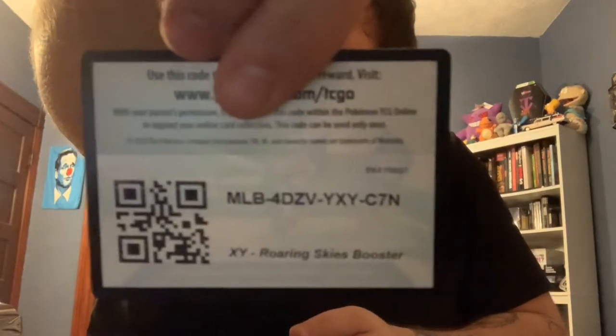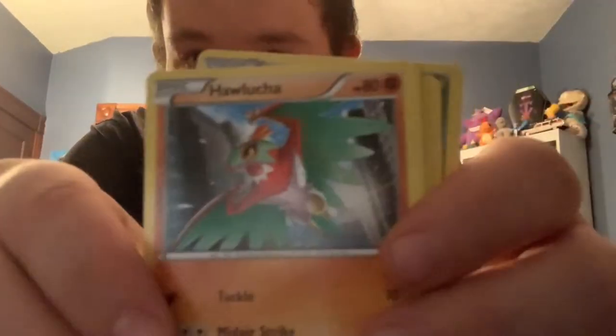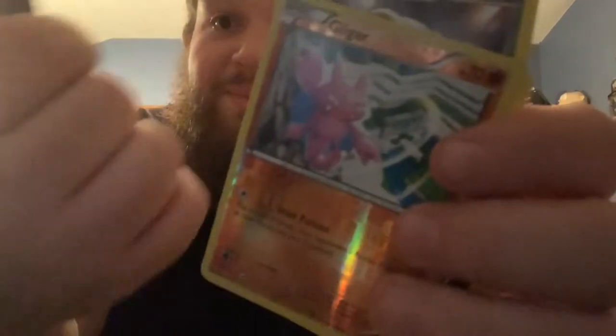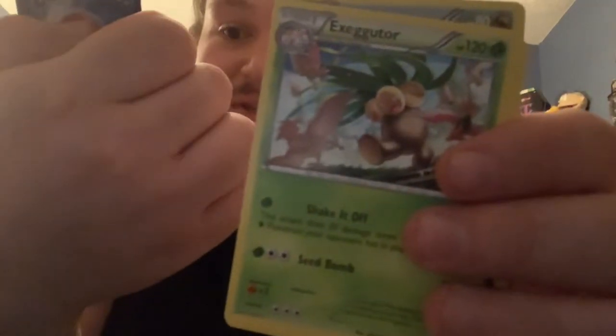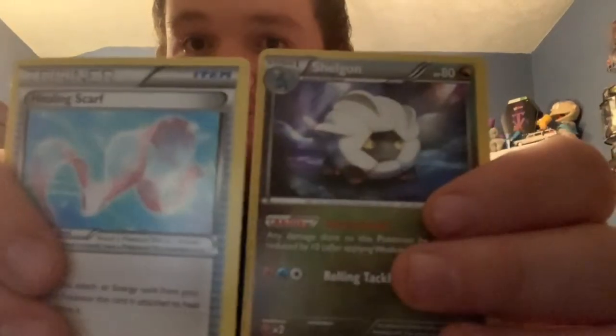So that's the code card for you guys. And I'm not sure how the game works here, so I'm just kind of going to get right in. So we've got Dratini, Cascoon, Hawlucha, Wingull, Inkay. Reverse is a Gligar. So this means Xatu is the rare. So no holographic. And then Exeggutor, and a trainer card, and a Shelgon.